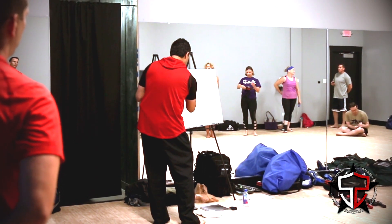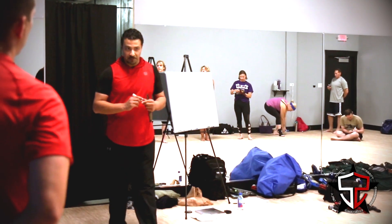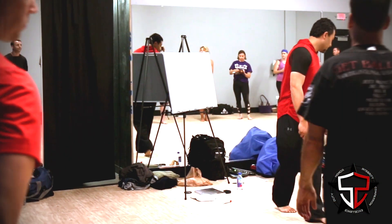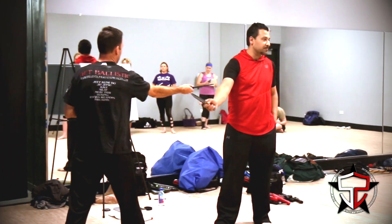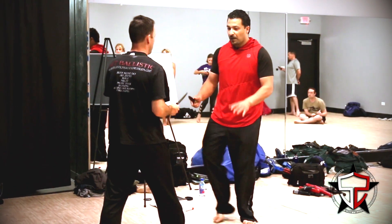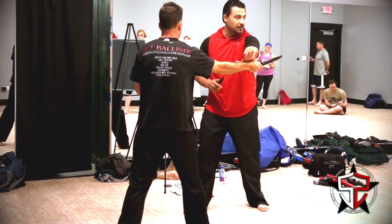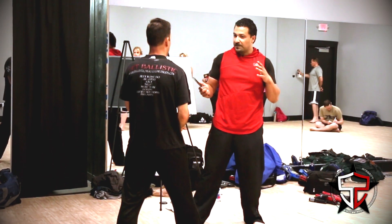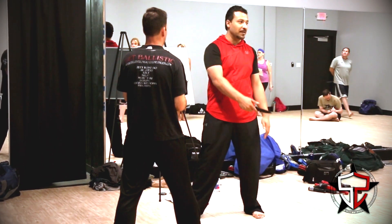The second range is what we call Dos Manos — two hands. Some of you may know that as sumbrada range. At Largo Mano, I can touch his hand but he can't touch my body. At Dos Manos, I can touch his hand with my rear hand. I have to start activating the second hand here because speed, power, and momentum happen.